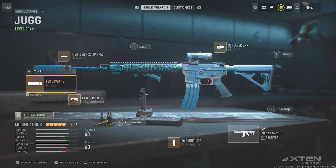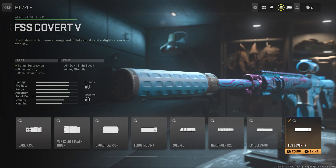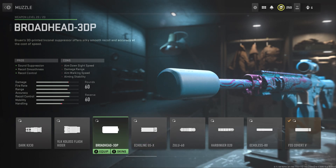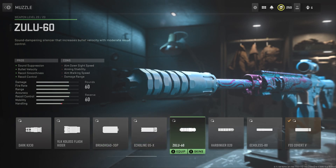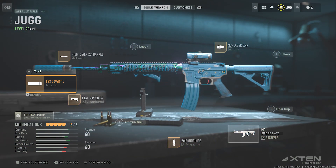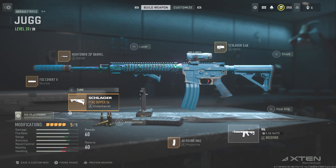For the muzzle I use the FSS Covert 5 suppressor — this seems to be the best one for the M4. It's got the best smoothness and recoil control out of all of them, and you get that little bit more bullet velocity as well, which is always good. This is probably the best for range. When I'm using a shorter build for the M4 I tend to go for the Broadhead, but for a longer range build the FSS Covert is the one.